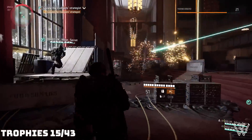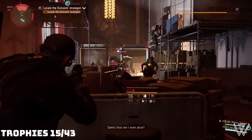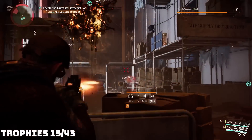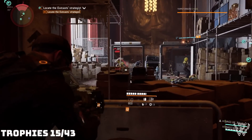We continue on with the remaining main missions, completing some miscellaneous trophies along the way. We also clear the three strongholds that serve as the main base of operations for the three factions we've been fighting, with the hope of liberating and bringing some kind of peace to DC. Here's a compilation of some of those trophies.